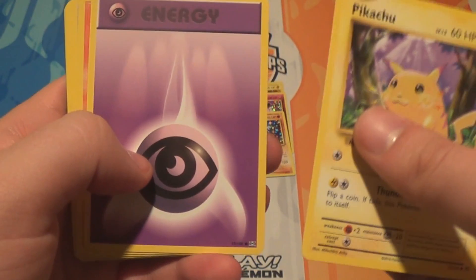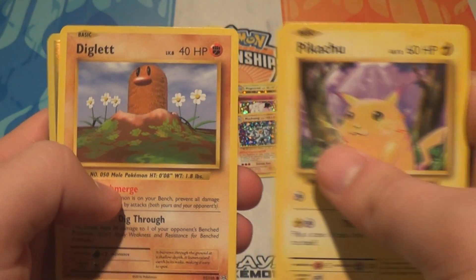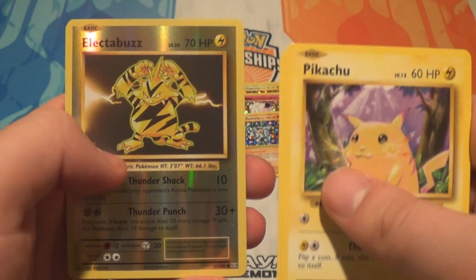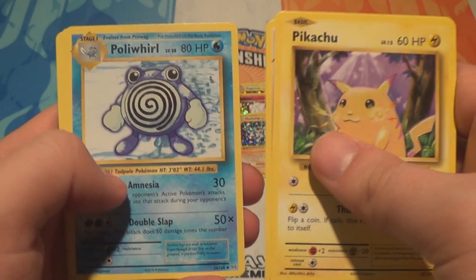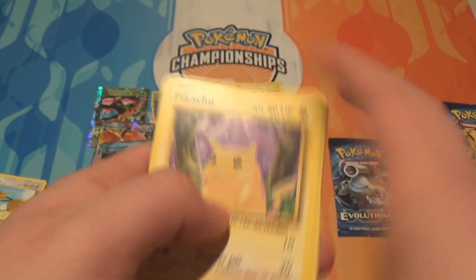Pack seventeen: a Pikachu, a Psychic Energy, a Charmander, a Rattata, a Diglett, a Reverse Electabuzz, a Raticate, a Poliwhirl, a Charizard Spirit Link, a Charmeleon, and another Charmeleon.